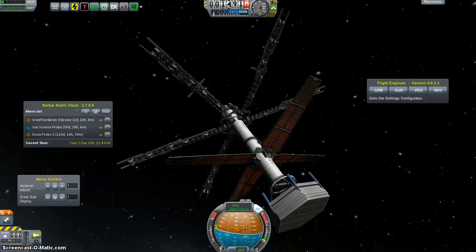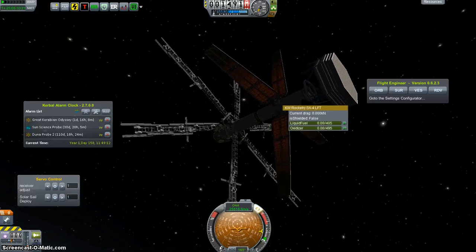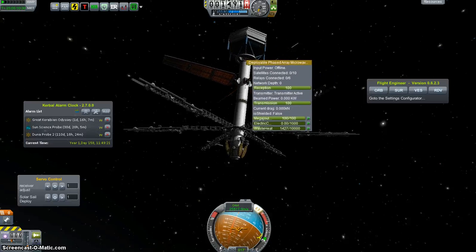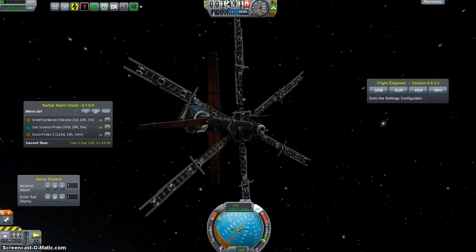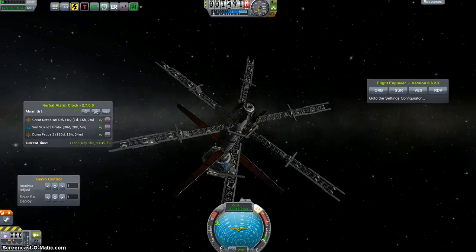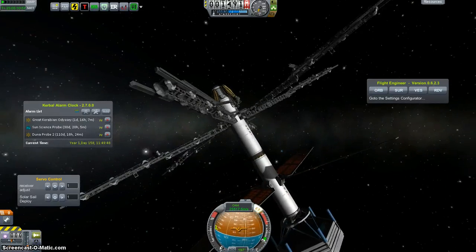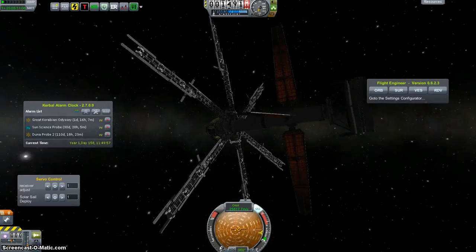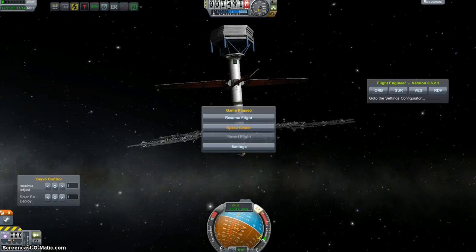I can't even deploy the solar cells now. Back to the drawing board. Although, it is rather promising. I think it's just the SAS not realizing it's out of power, and it's trying to correct itself. That's overcompensating every time, and it just builds up more and more. Oh well, it doesn't hurt anything. I'll leave it tumbling like this around the sun for now.